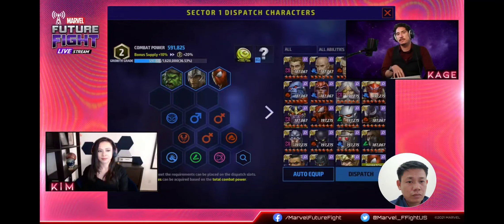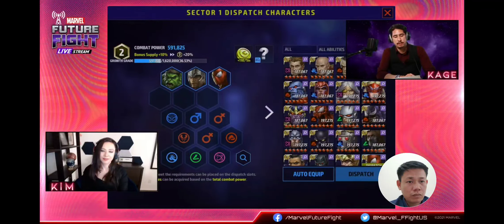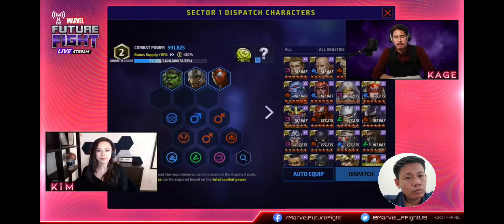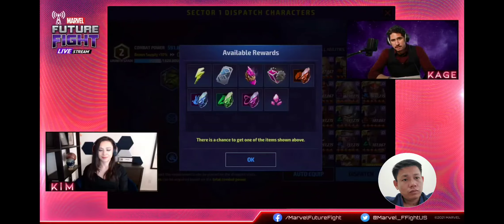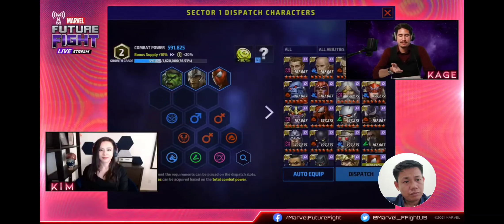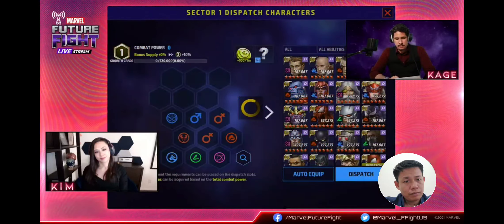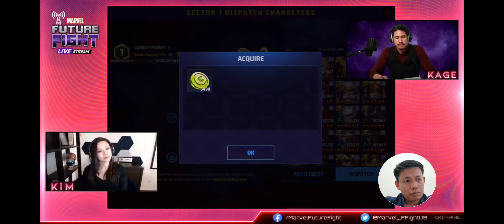Now, the rewards are going to actually differ depending on the combat power. As you can see here on the left corner of the screen, it says growth grade — bonus supply at 10%. On the right-hand side, I can get possibly 110 gold per minute. I can also gain additional rewards as well. I'm actually going to increase that. That's not really a lot of rewards — the combat power is pretty weak. I'm going to unequip these guys. I gain about a measly 6,000 for 490 gold. That's nothing.